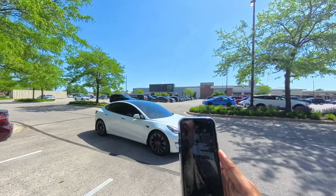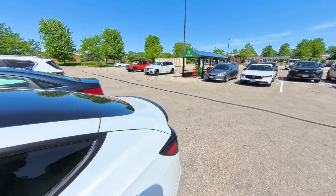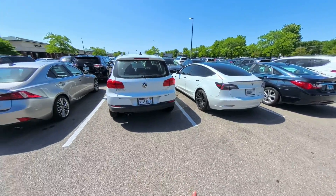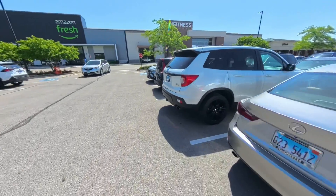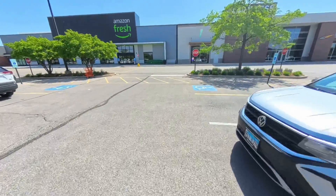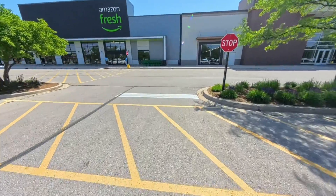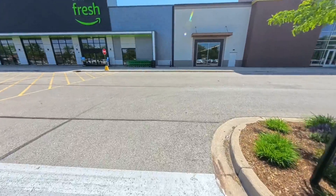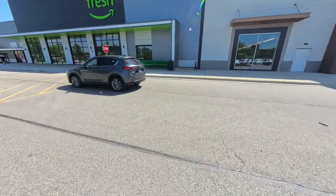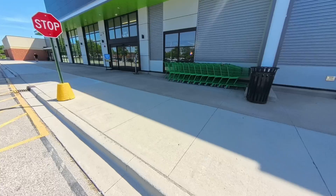So let me go ahead and move the car to another location, and we'll do a more involved test. Now we're going to test it out in a more advanced setting. I've actually parked between the cars here, and I'm simply going to walk away and go over to the store and have the car come to me. This will be a real-life simulation — like if you were grocery shopping and it started raining and you wanted the car to come to you. It's got to stop at a stop sign and make its way over, so let's see how it does.